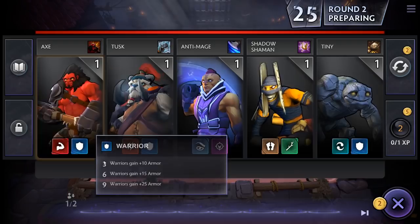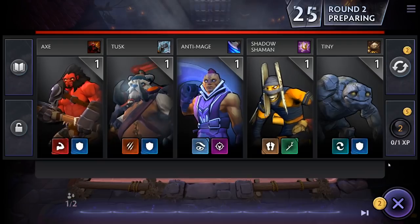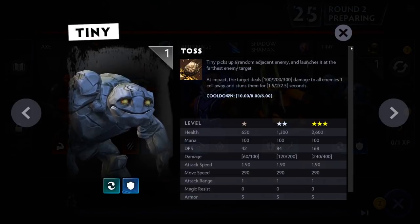You can also see the abilities each unit has by clicking on the names above the portrait. Most units have an active ability that they cast, but others have a passive effect instead. Tiny has an active ability called Toss. In order to cast this active ability, units must gain mana — they gain mana by doing their normal attacks against opposing units and by taking damage from opposing units. More damage done or taken means they get mana faster and can cast their ability quicker. Most active abilities also have a cooldown, meaning even if they have enough mana, they won't cast until the cooldown comes back up.